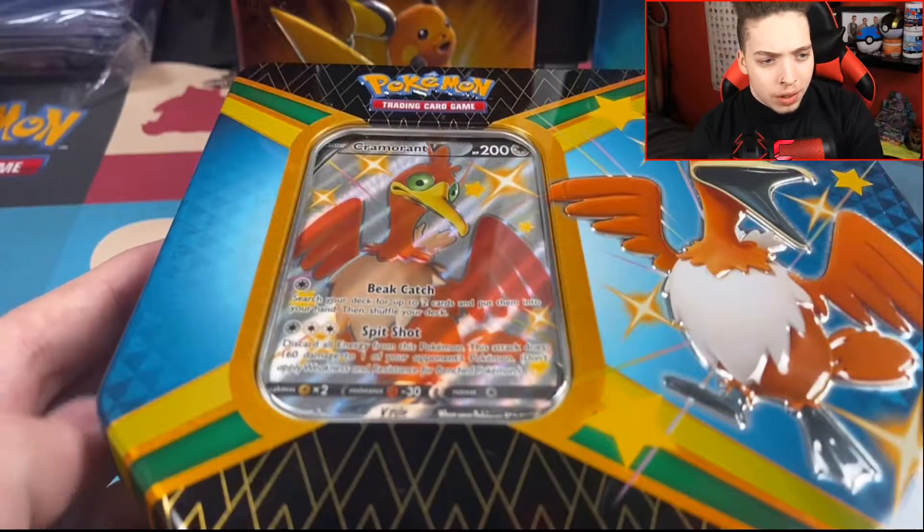Yo, what is happening my people! I'm back today with another video and we are going to be continuing the 'Can You Make Profit' series on this channel. I finally got my hands on more Shining Fates — thank you to T-Rex for letting me know where to get that. Today we're going to be opening one of the collector tins, the Cramorant tin.